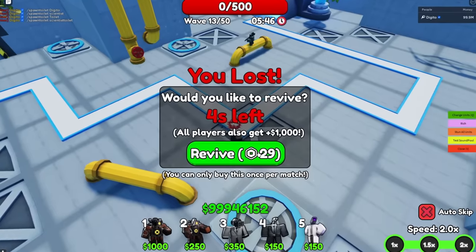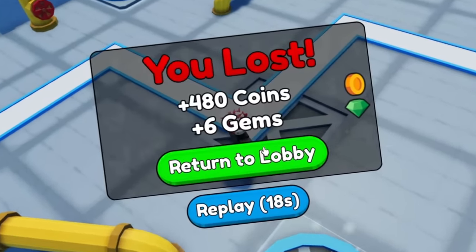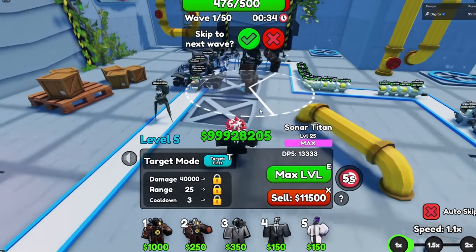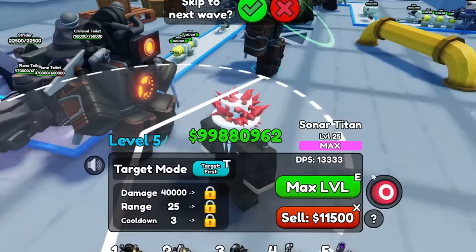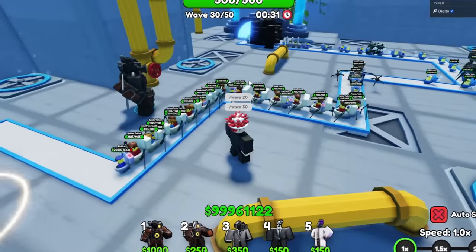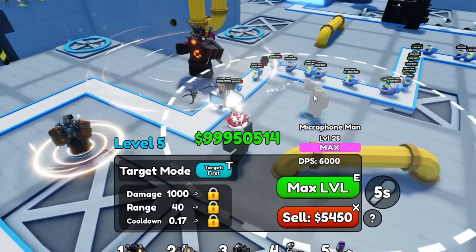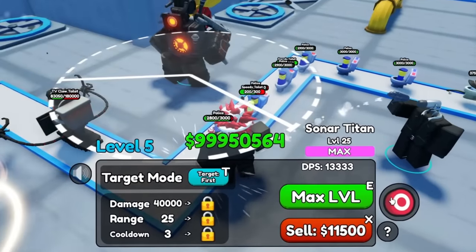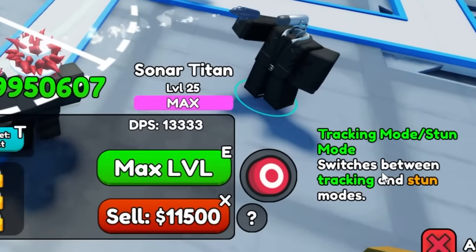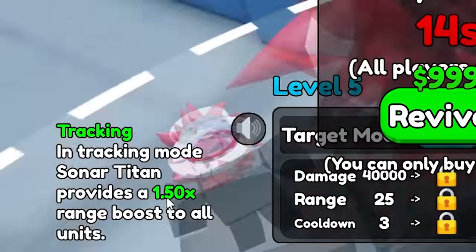Okay, I need to replay this. We're back on wave 40 - upgrade everything, come on. Why are my units getting stunned? Don't get stunned! So I found out what this unit can actually do. This unit is more of a support unit - it can stun units and track them. Switches between tracking and stun modes. In tracking mode, Sonar Titan provides a 1.5 range boost to all units.